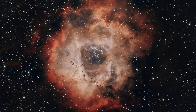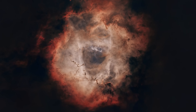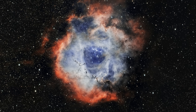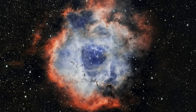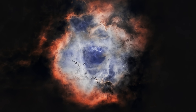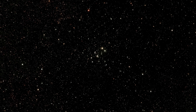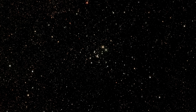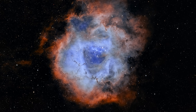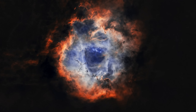The Rosette Nebula is an emission nebula, a glowing cloud of ionized hydrogen gas that emits light primarily in the red spectrum due to the energy from hot stars. This nebula is one of the largest star-forming regions in the Milky Way galaxy. Its rose-like appearance, complete with a central cavity and petal-like wisps, has made it a favorite among stargazers. At the heart of the nebula lies the open star cluster NGC 2244, a group of massive stars responsible for illuminating and sculpting the surrounding gas. Discovered in the late 17th century by British astronomer John Flamsteed, the Rosette Nebula, also referred to as Caldwell 49, continues to be a focal point for studying stars and cosmic beauty.